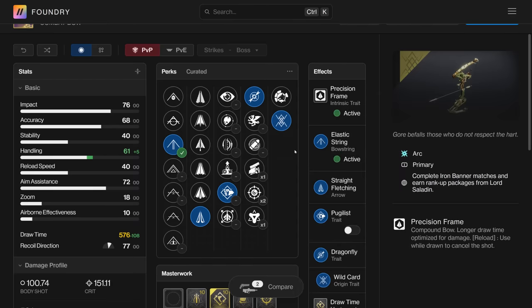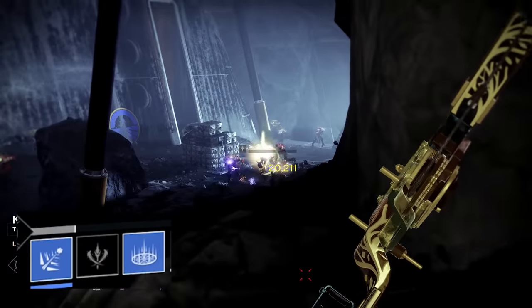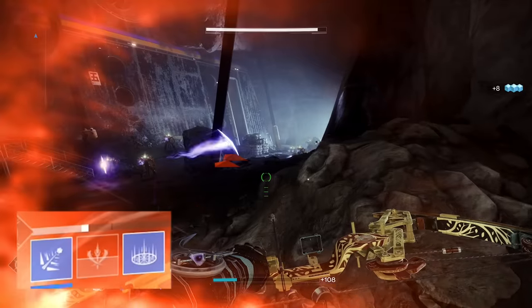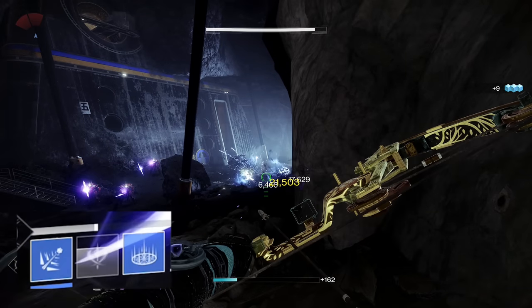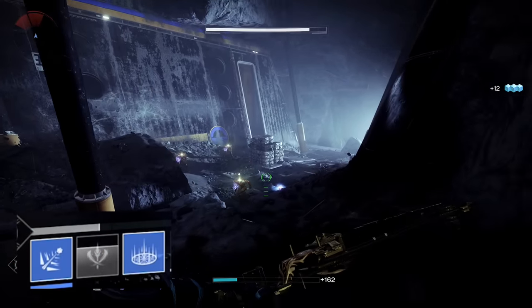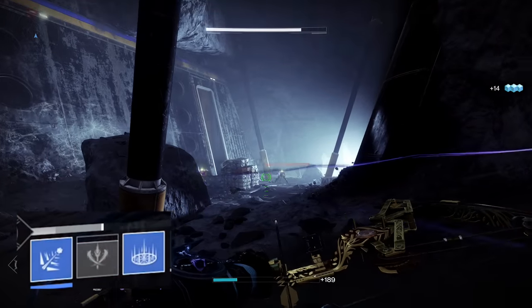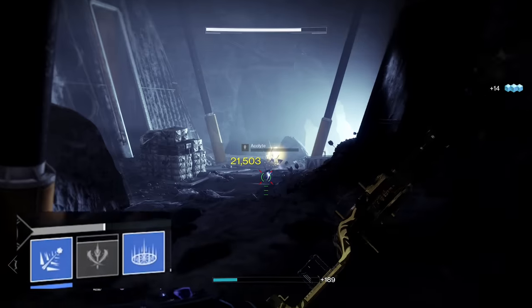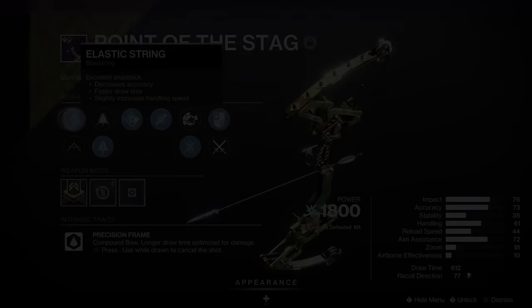Pugilist and Dragonfly — there are some really cool things you can do with this. It's the only weapon that can get it, and we're pairing it with Wildcard. The Wildcard trait drops Telesto bolts, and any of the perks on the weapon the Telesto bolt applies. So when you get a headshot final blow, you get melee energy from Pugilist. All the collaterals from Dragonfly also give you melee energy, and those Telesto bolts that stay there for about 10 seconds — if an enemy walks by and goes down, you're getting melee energy. My roll is Elastic String, Fiberglass, Reload masterwork, Pugilist/Dragonfly, Wildcard — 612 draw time.